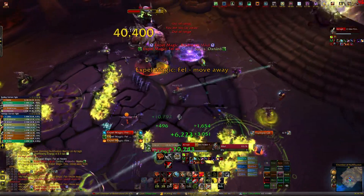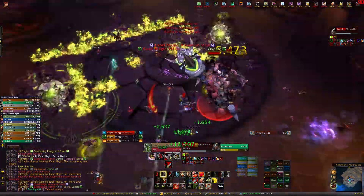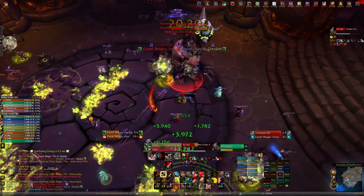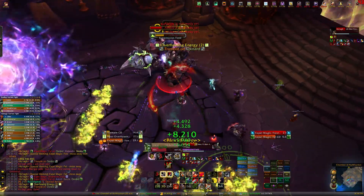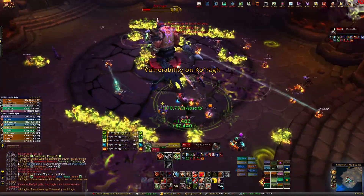During this fight the boss has Nullification Barrier on him which absorbs all the magic damage done to him. Every 10 seconds that the barrier is up he gets a stacking 6% damage increase. To break the barrier you just have to do a lot of magic damage to him. When you do break it, he runs to the middle of the room to recharge it.